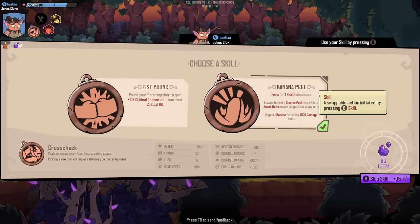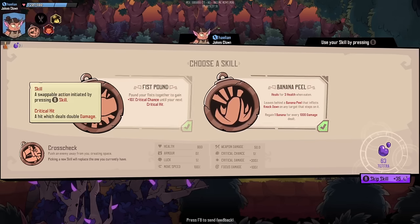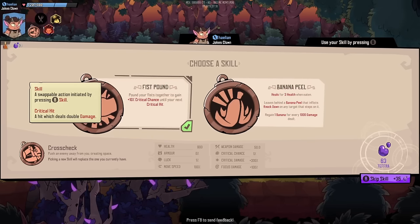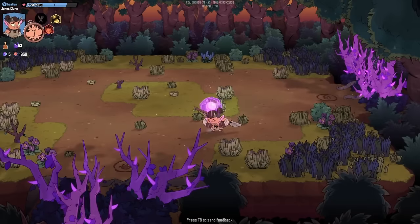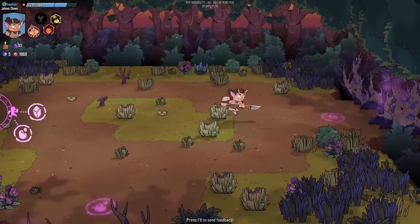Three health is like nothing — less than nothing really — and 1,000 damage dealt to get one back when enemies hit you for about 100 a pop. Maybe the knockdown would almost be worth it, but I'm just going to take the fist pound. Our current skill is the cross check in the bottom left — push an enemy away from you, creating space. Picking a new skill replaces what you currently have. The cross check felt pretty useless so maybe the fist pound will be okay.